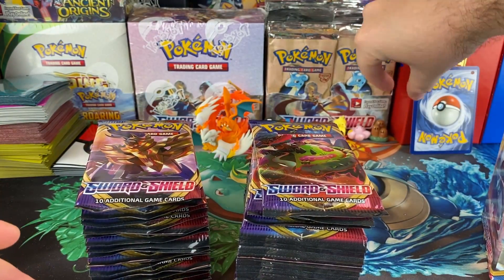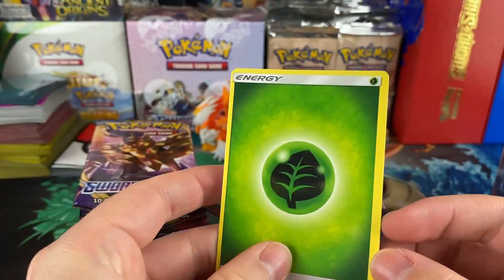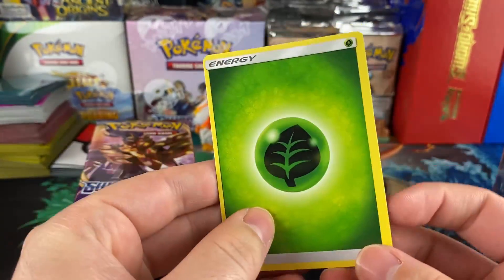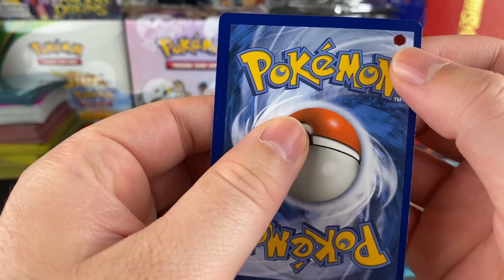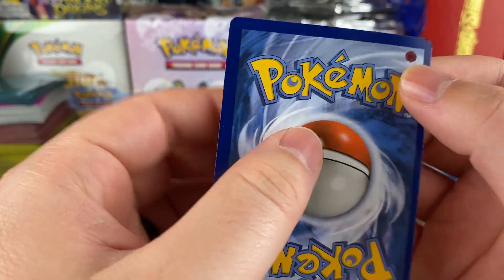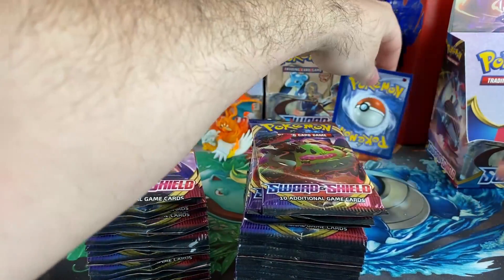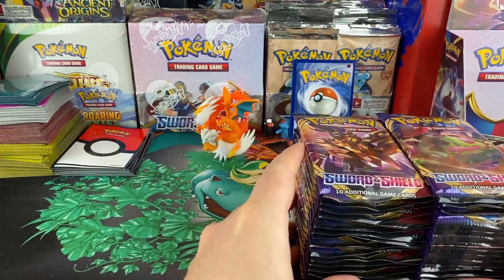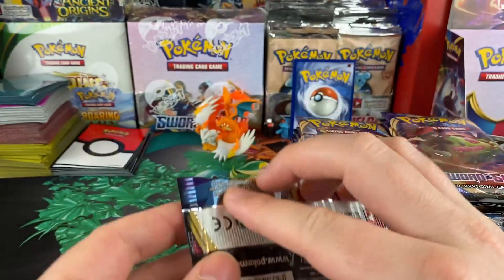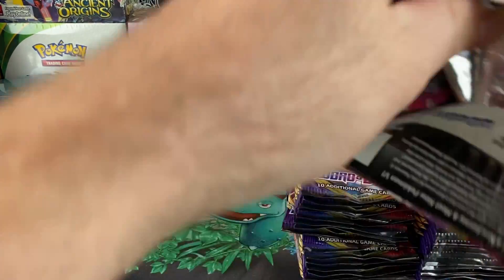As you guys may have seen a few episodes ago, here's our lucky leaf energy — it's miscut like crazy, and it's got the blood dot on it. So that's our good luck card, hopefully it'll bring us some pulls. We'll put him back there, but guys we've got 36 packs so we're not gonna waste time. I'm not gonna shuffle them, just gonna go right into them.